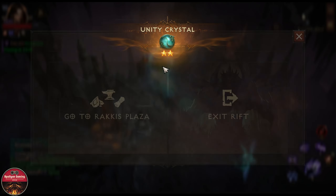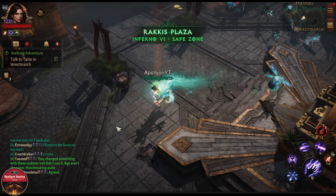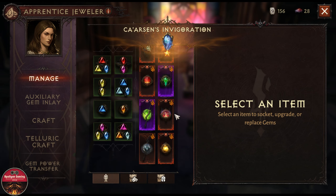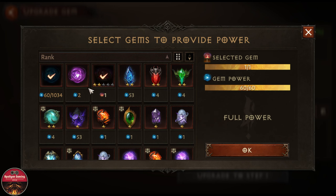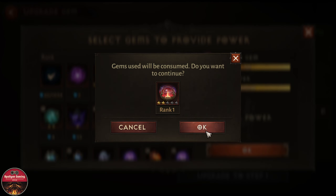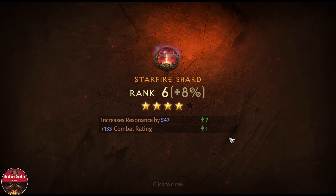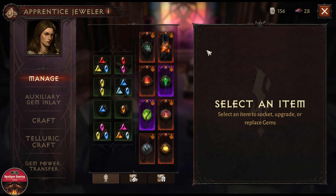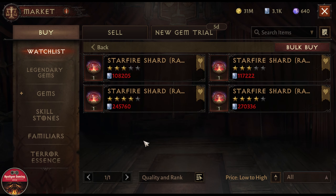Let's go to the plaza and do an upgrade. Select Star 5 Shot — I have a bunch of gem power currently available, so we'll be doing an upgrade here, getting some resonance. This will be the first progressive upgrade towards the Star 5 Shot. Finally got something good!